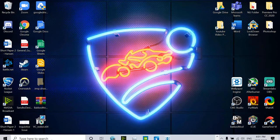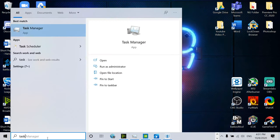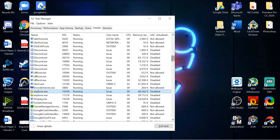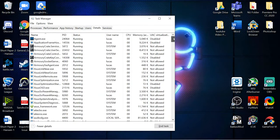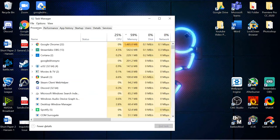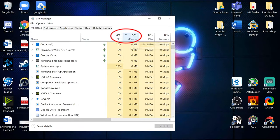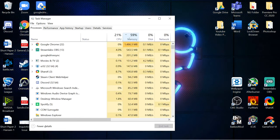The second way to close out background tasks is through the task manager. Open the task manager and sort the tasks from most to least intensive by clicking on either the CPU or the memory tab up top. From here, you want to close anything besides Rocket League that's using up a good chunk of your processing power.